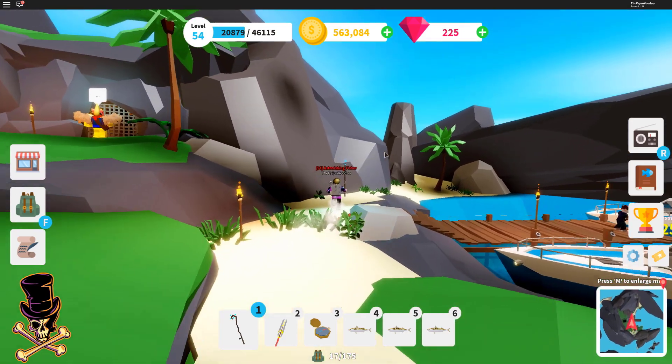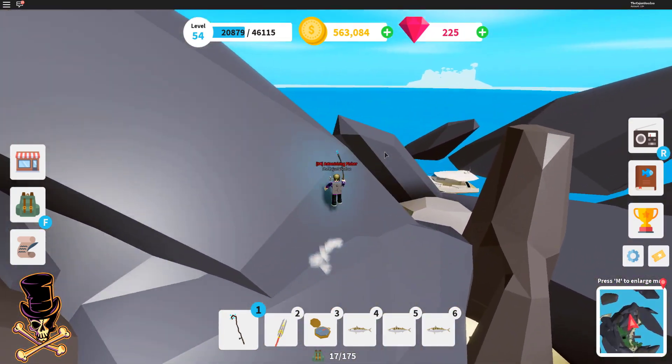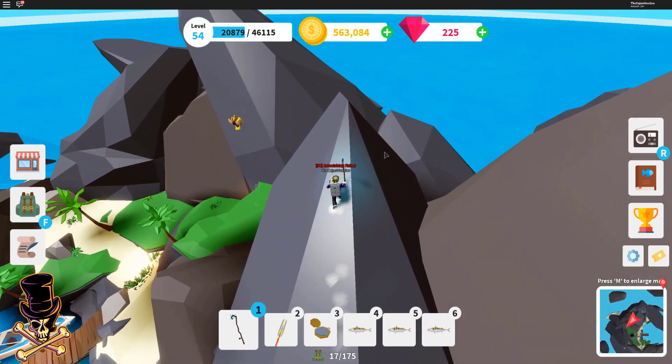Okay, open the gate — gate is locked. So where do we find a person to unlock the gate? There'd be a person somewhere, an NPC or something.